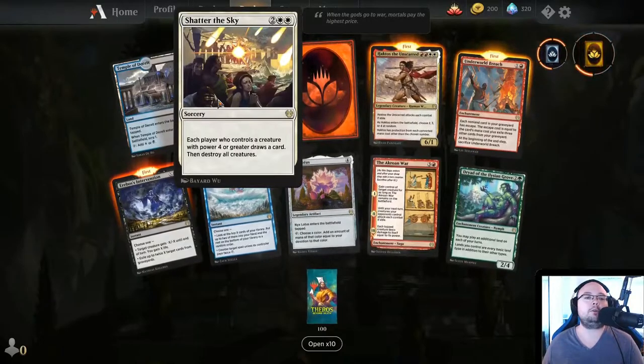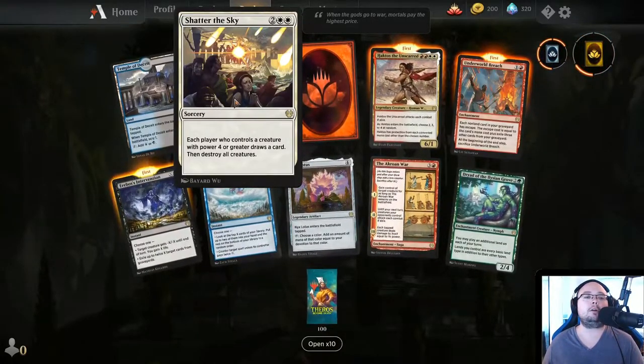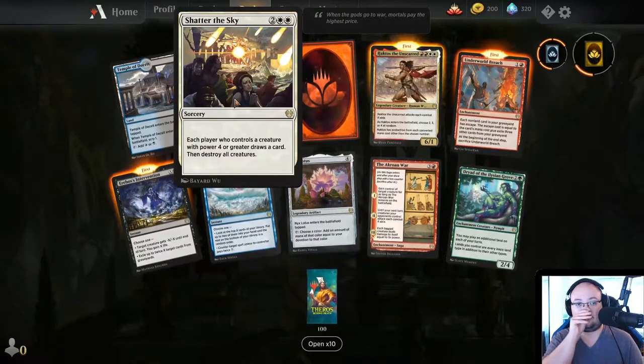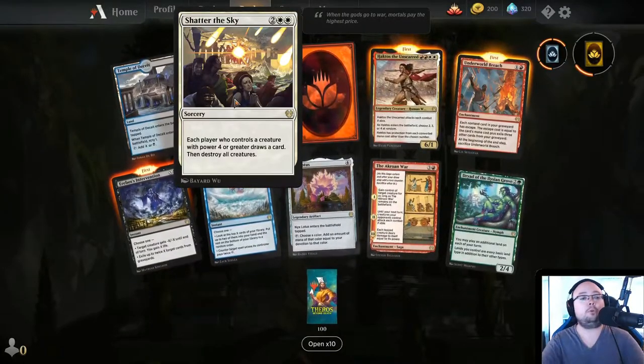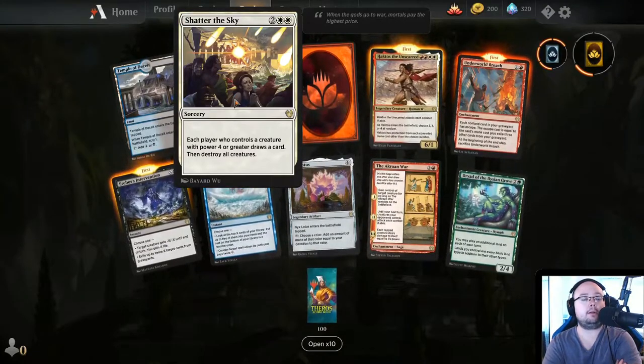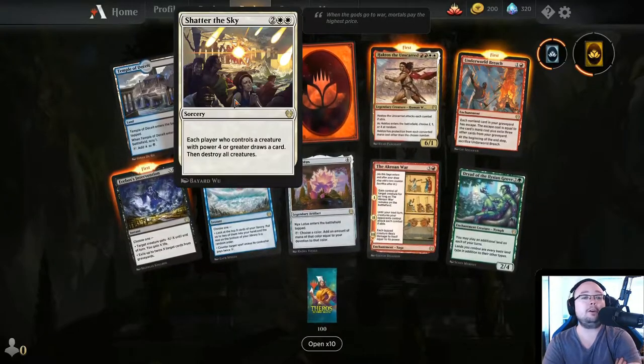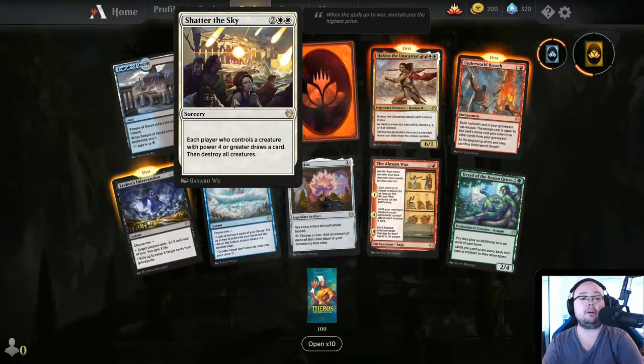Shatter the Sky — each player who controls a creature with power 4 or greater draws a card, and destroys all creatures. 4 mana?! This is a disgusting board clear. It's super cheap and really good — wow.